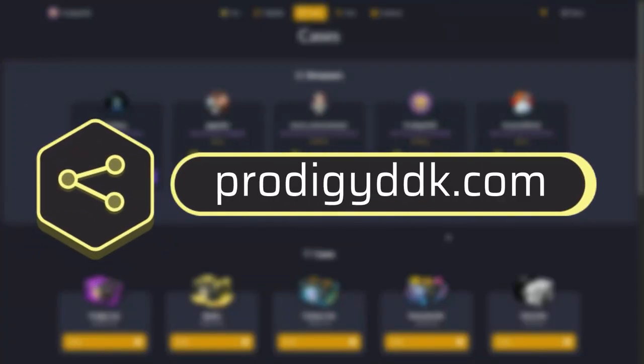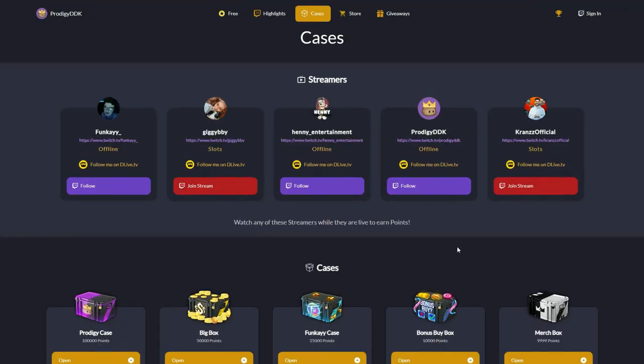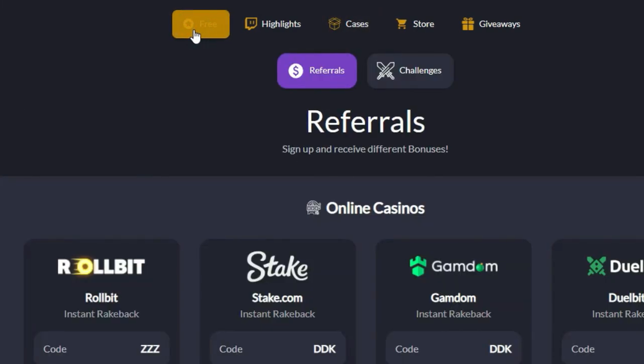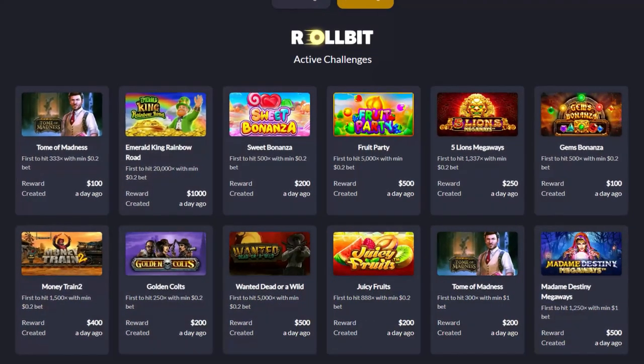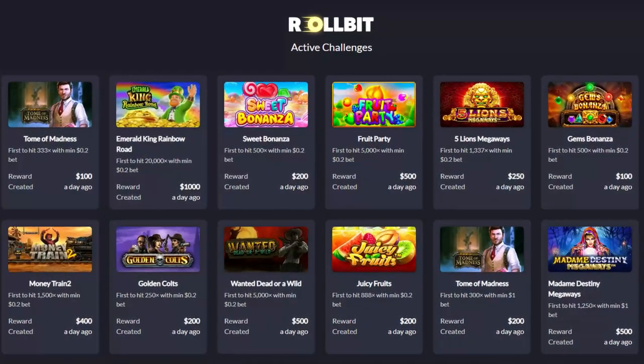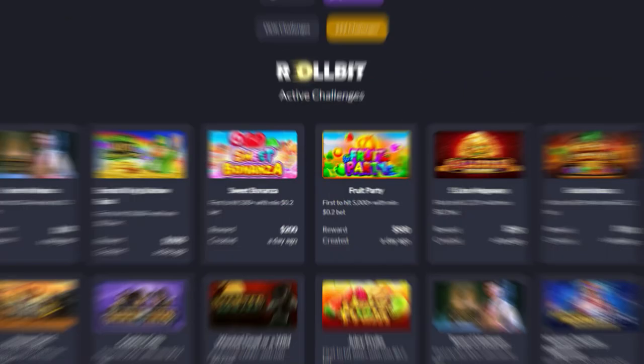You can go to Roobet's website where you can see a lot of challenges. All you have to do is press free, top left corner, press challenges, go to the code section here, and yeah, there are a lot of challenges on Roobet. You could be able to win. Good luck.